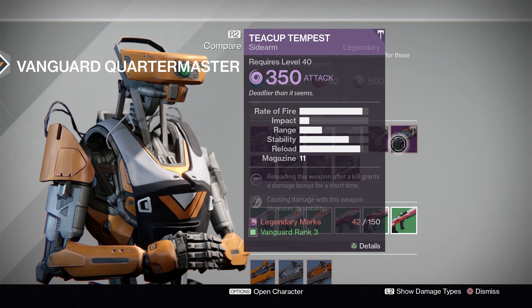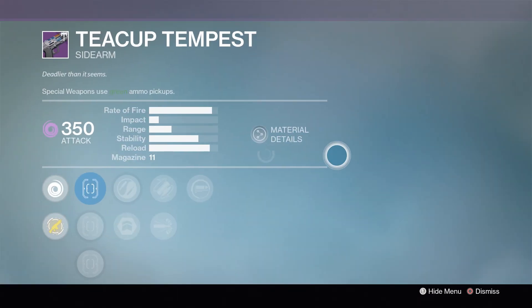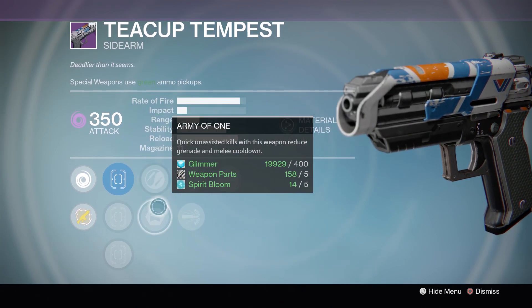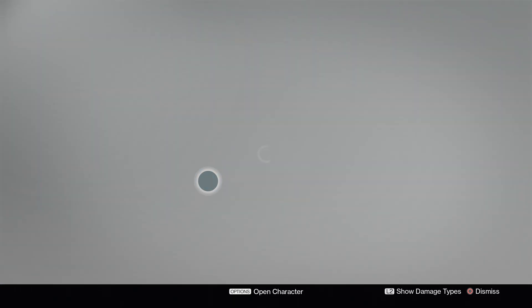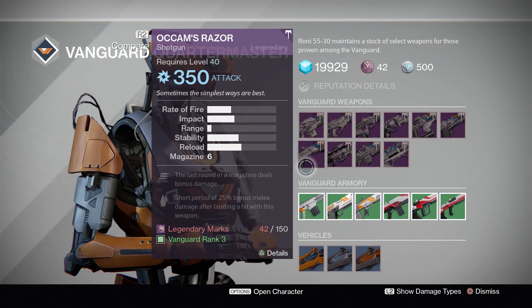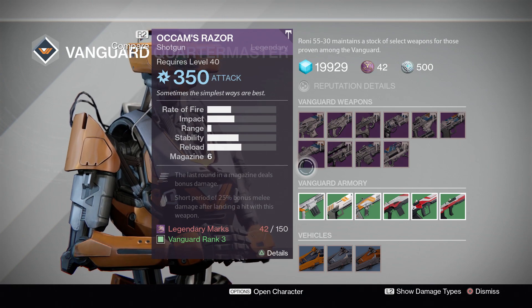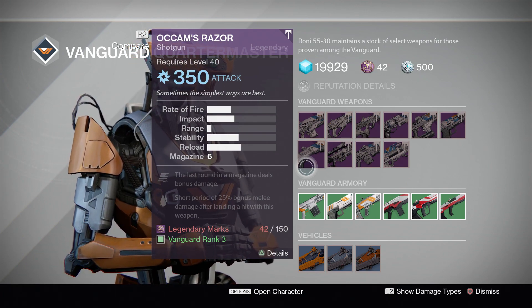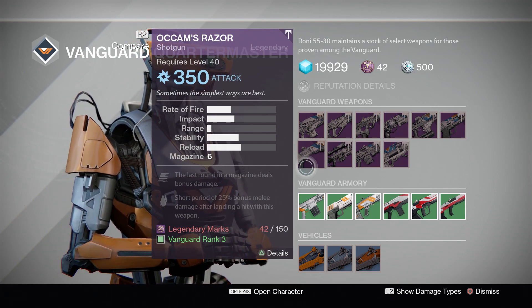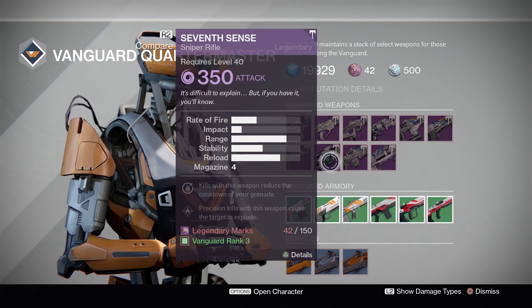The Teacup Tempest is your Havoc Pigeon reskin, and I really like these talents. Fitted Stock, High Caliber Rounds — great options. Zen Moment, Army of One, Reactive Reload — there is not a wrong option on that at all. Now, scooting over to the Occam's Razor, this is a Swordbreaker reskin. These are really smart options, but we know that was a very unpopular tier of Shotgun — very bad in Crucible. It was acceptable but didn't come close to the stronger higher-impact options out there, so I'd say pass on this altogether.